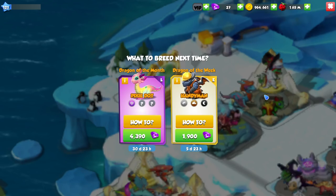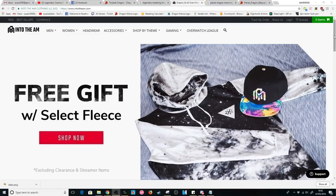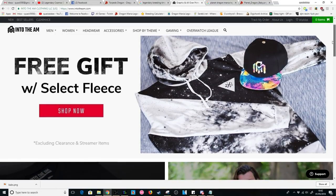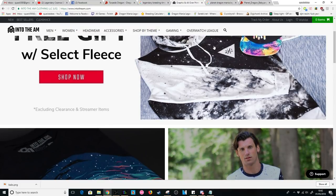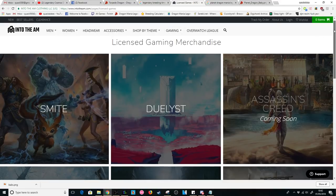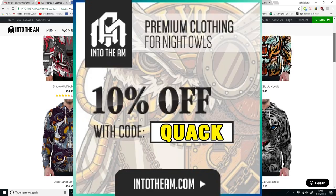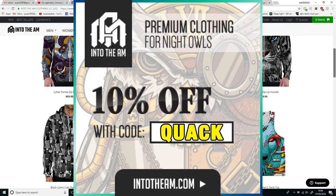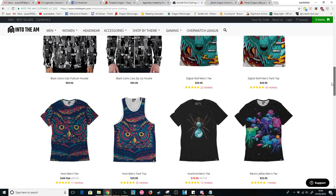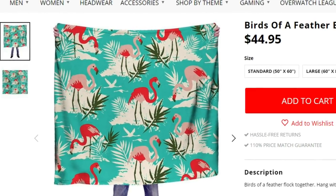Thank you very much for watching and best of luck with all your breeding. Just before I go, I wanted to show you my new hoodie — I look so spacey! This hoodie was sent to me by Into The AM, a company that does some really cool designs for hoodies, shirts, hats, blankets, and other stuff. They're bringing out some game-themed merch from series like Smite, God of War, Overwatch, and Far Cry. If you use the code 'quack' on the site you'll get 10% off any purchase, and they'll get some commission back too — so it's basically a win-win. Check out the site if you're interested!